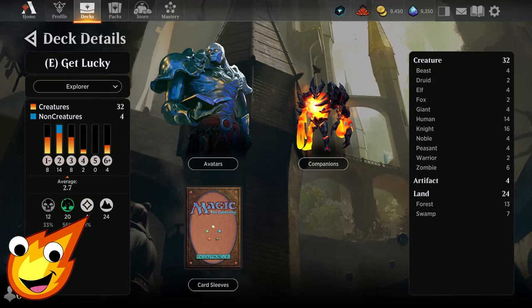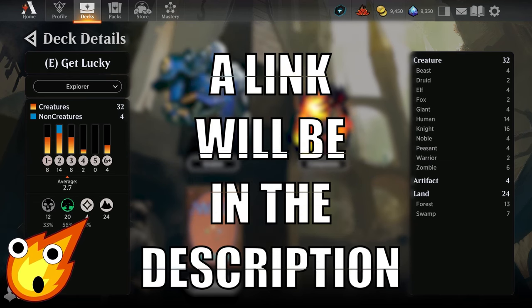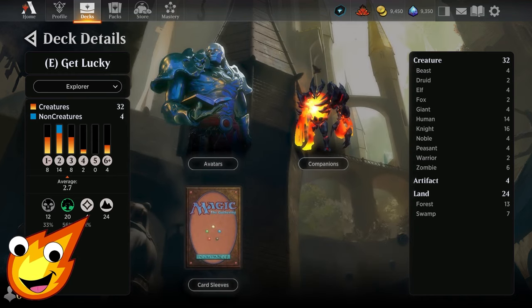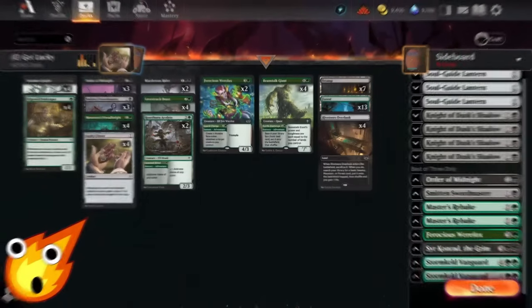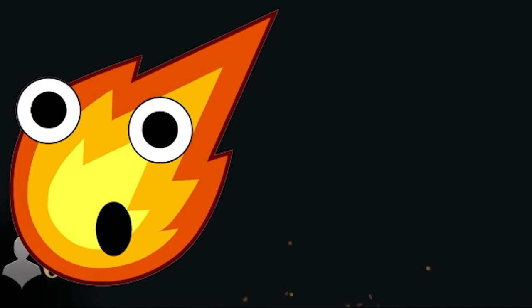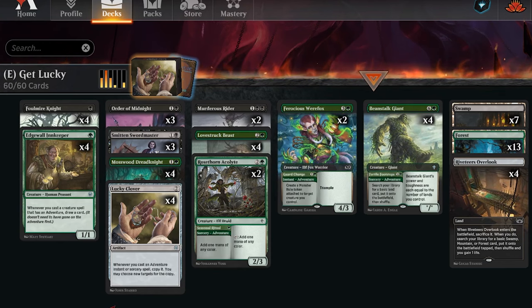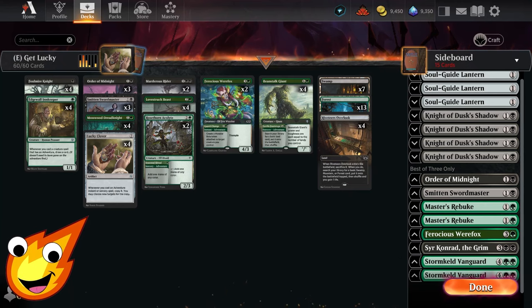Long-time viewers know how we rock — we have to talk about the stats of the deck before we dive in. Our Golgari Adventures deck is playing black and green, with an average mana curve of about 2.7. It looks a little high, but don't worry — it'll work itself out. We're rocking a total of 32 creatures, four artifacts, and only 24 lands. You may be wondering: what is this Golgari build doing that's completely different from all the others?